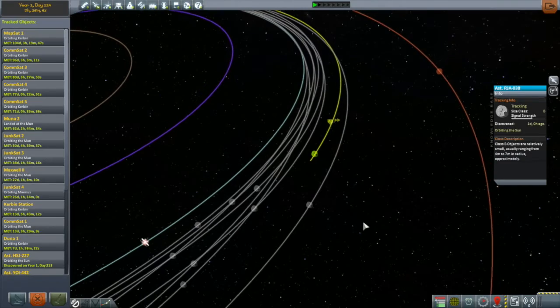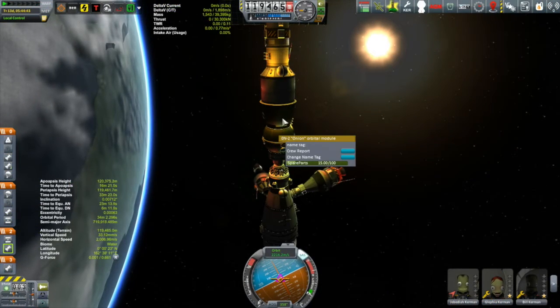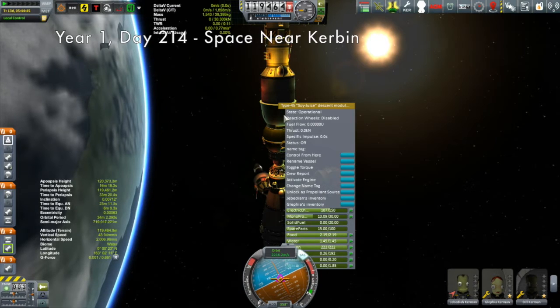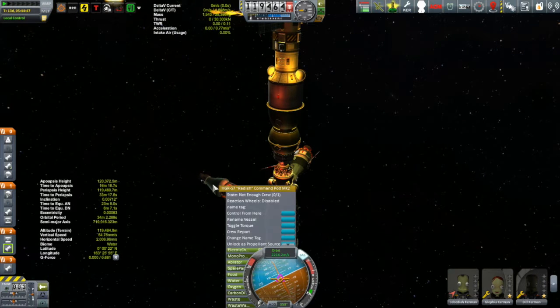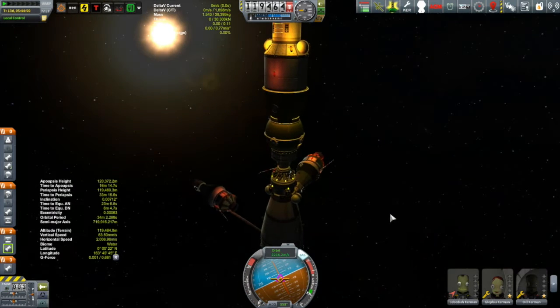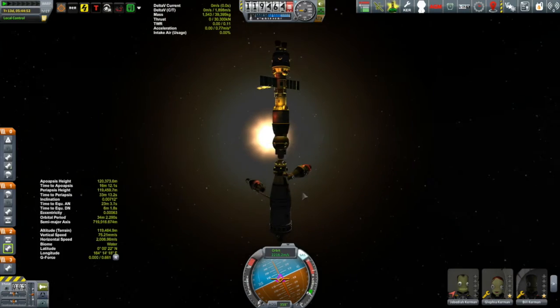But before we get to that, I think the Karine is just about set to make its third excursion out of low Kerbin orbit. At the conclusion of the last episode, the Kerbin station had just received its newest visitors, Bill and Carol. It was a little bit of an adventurous journey, but nonetheless a successful one. And now that they are here, we can get ready for the next mission for the Karine, which is going to be to go into a polar Mun orbit to collect some science.